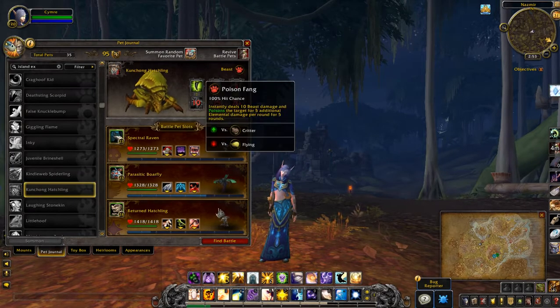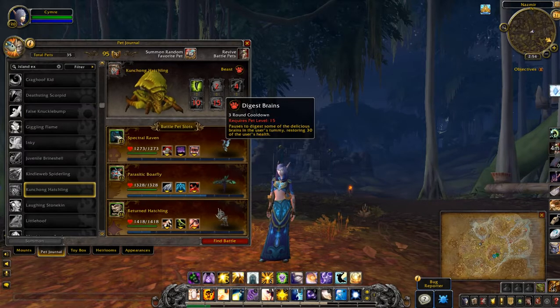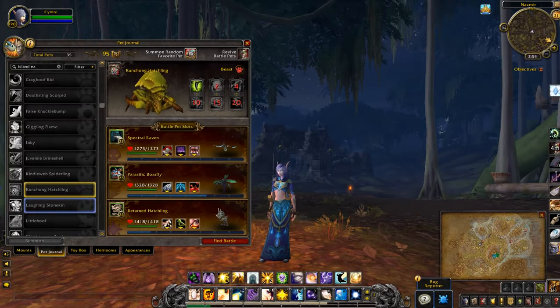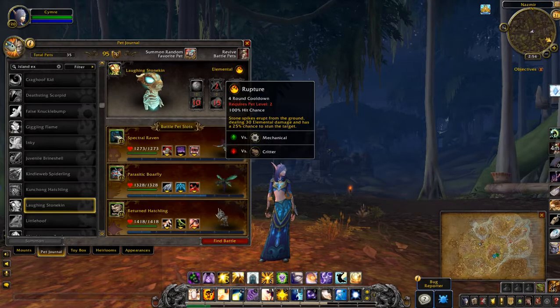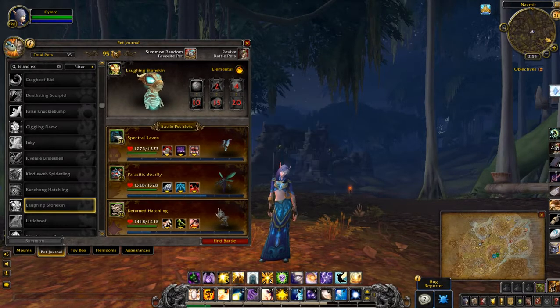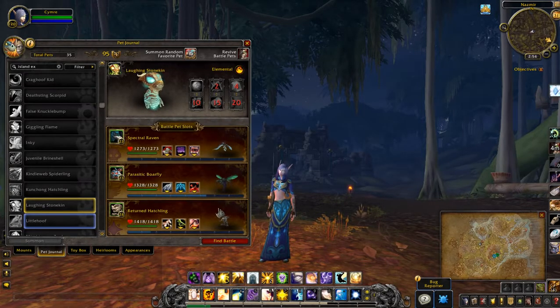Kanchong Hatchling — looks like that boss that we had way back when. Laughing Stone Skin. Stone Kin. Abilities: Crystal Prison, Mudslide Rock Barrage — could be handy.